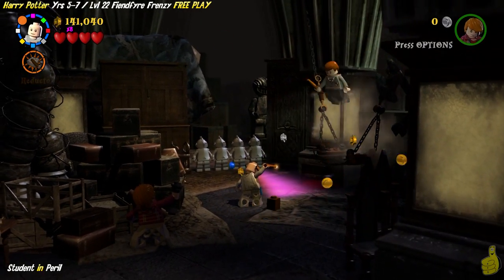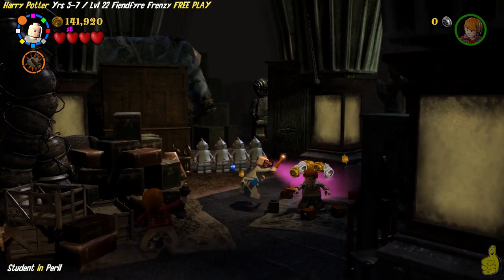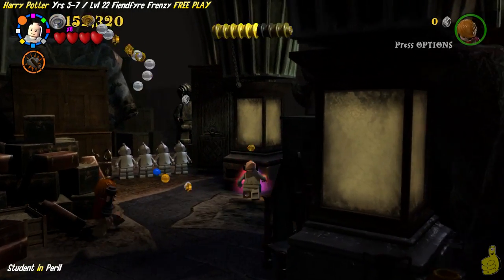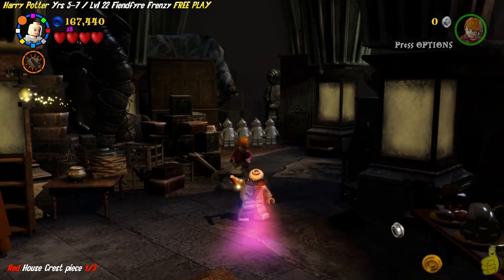There's one where you save the student in peril — speaking of which, we're saving the student in peril right now. It always rains a bunch of studs. I'm not sure where those studs come from. If I'm being honest, it looks like it comes from the backside of him.